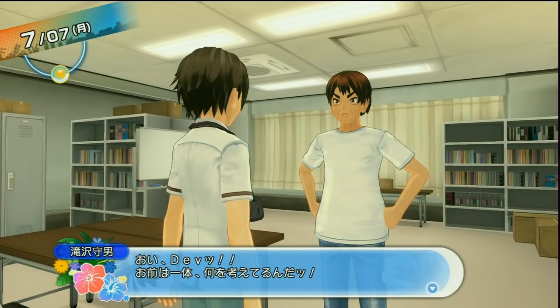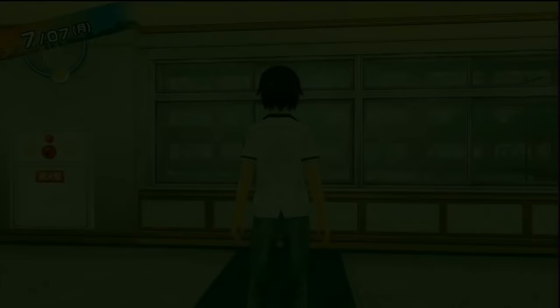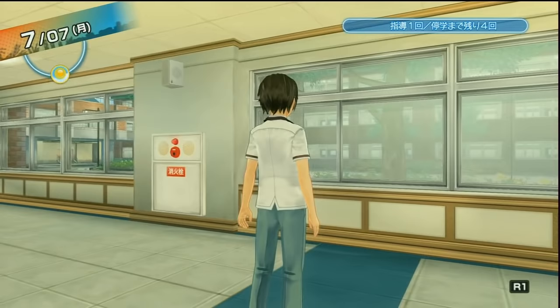It looks like the guidance counselor is yelling at me, but if I make the right dialogue choices, he'll let me go. I wonder if Yandere Simulator needs a feature like that. I'll have to consider it.